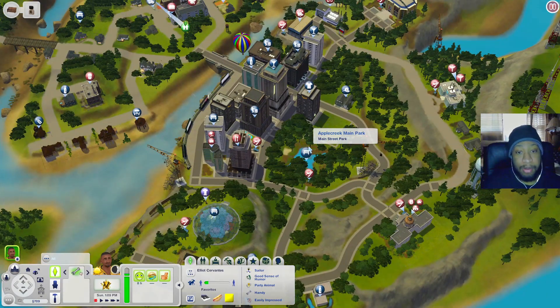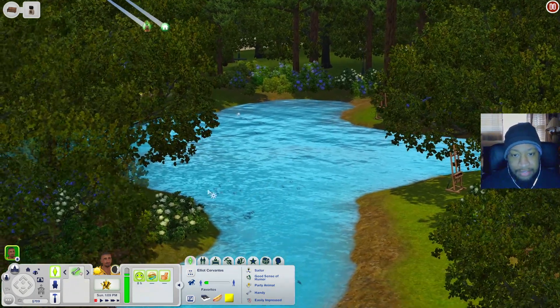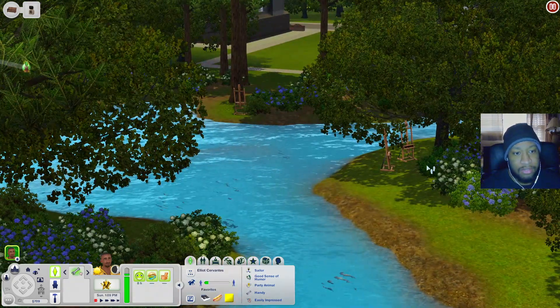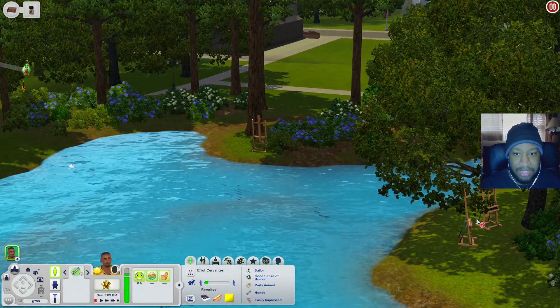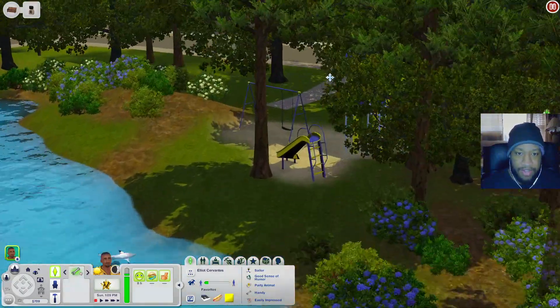Now let's go over to the Apple Creek Main Park. There is a really big pond out here where you can come and fish, and there are some art easels so you can build some skills.